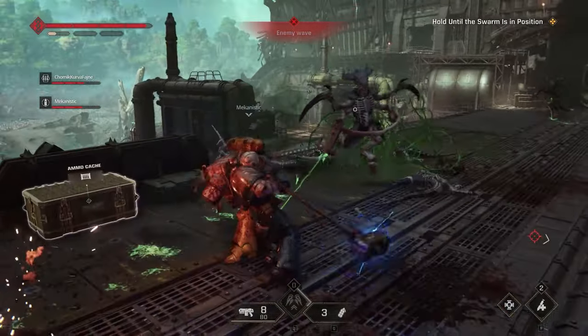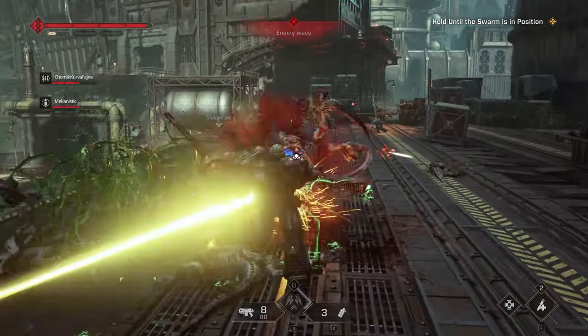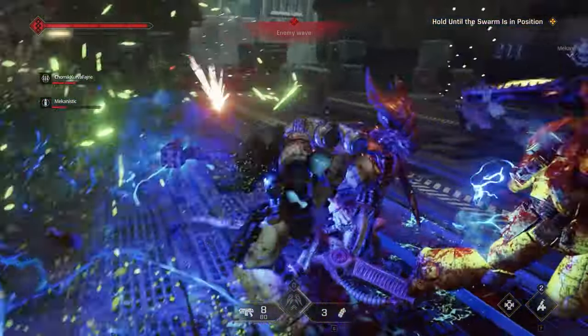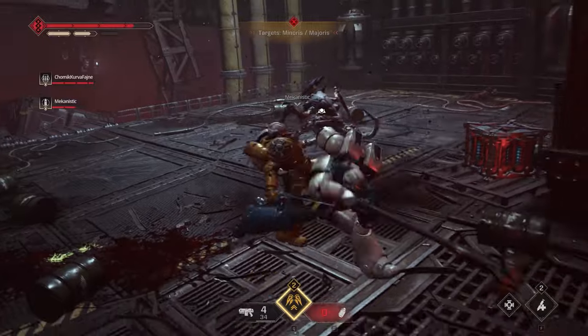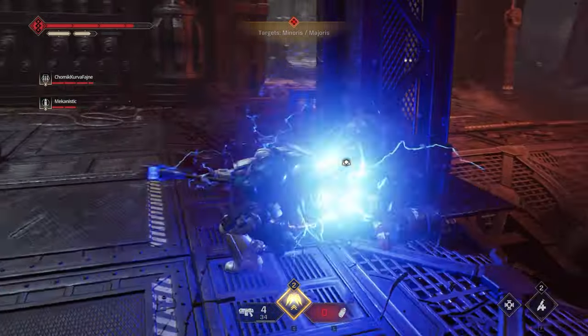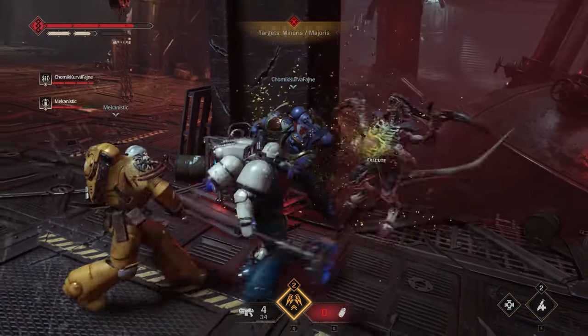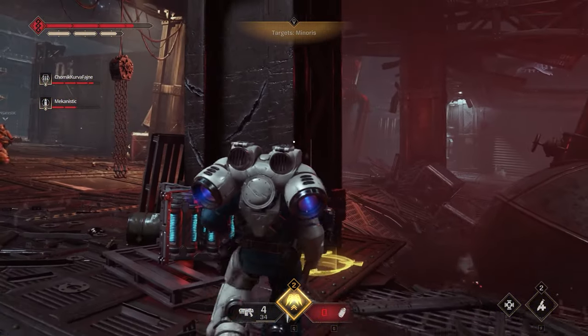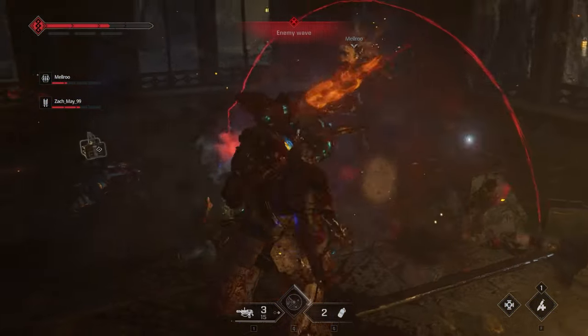A great tip for performing executions on majoris or higher tier enemies is marking them by clicking X on PC or the corresponding button on console. Once marked, you will see how close it is to being executed by tracking how empty the little circle in its center of mass is. Something we did not cover yet is that while performing an animated attack like an execution or gun strike, you are fully invincible.